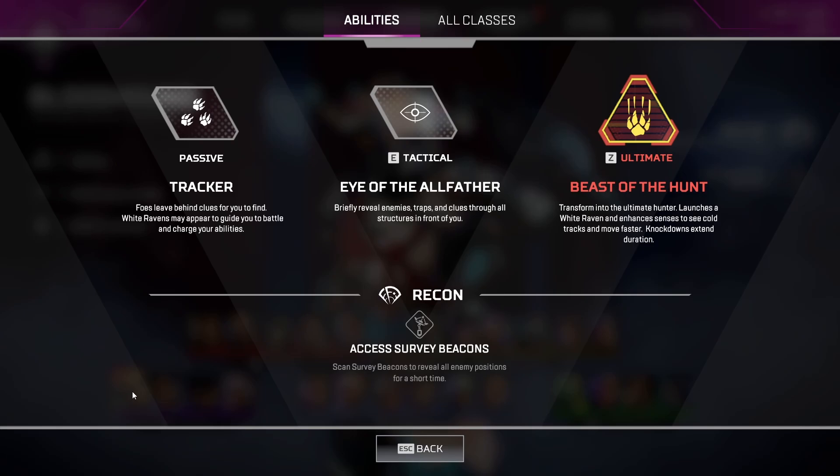Real quick breakdown of his abilities. His passive is Tracker, which leaves back-tracks from over 90 seconds. This can be someone who was rezzed, shots fired, someone landed, or abilities used by enemy legends. This lets you know the last place someone was seen, and you can track these if you're close enough.